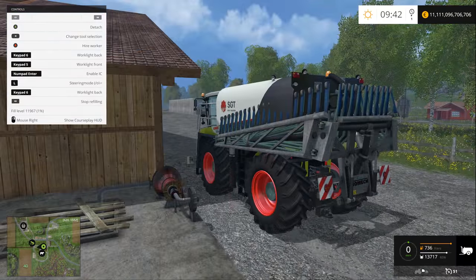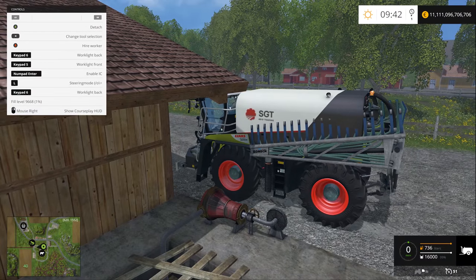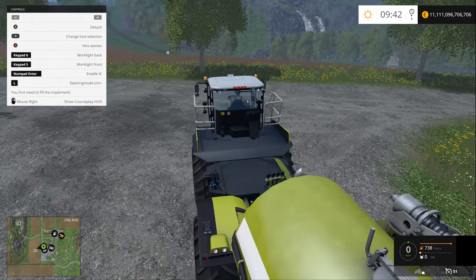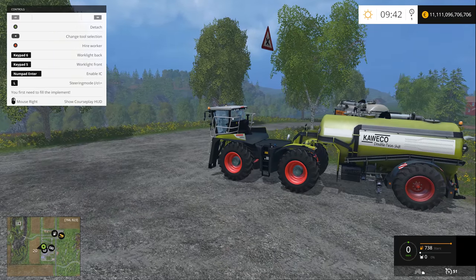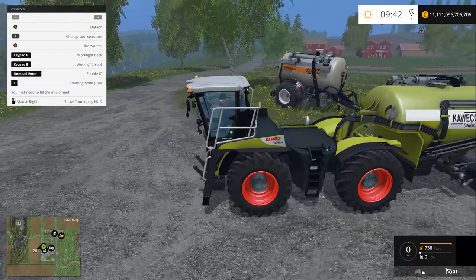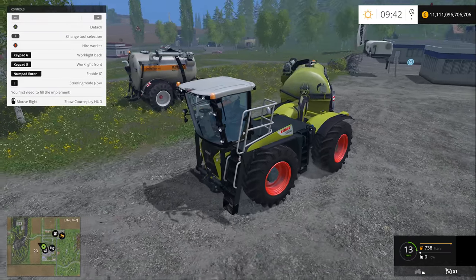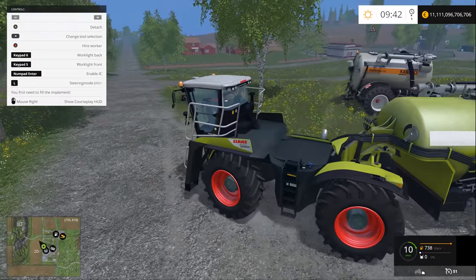We have 16,000 liters which isn't a lot. You can also have this in a second variant - attach the Kawaka double twin shift slurry tank behind it. That's one of the possibilities, although I don't think it's the best option. You can also try attaching both at the same time and it's going to look very hilarious.